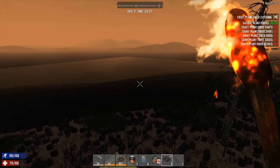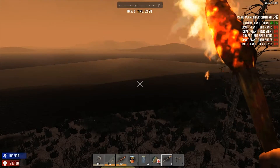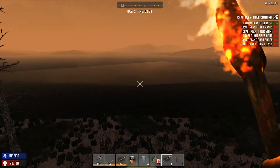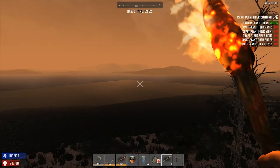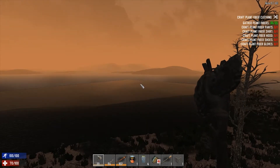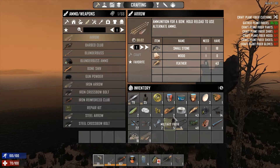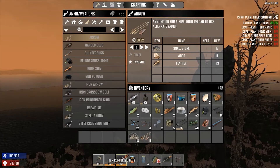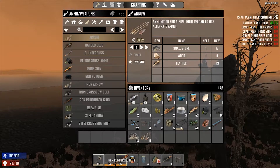Hello everyone and welcome to episode 2 of our 7 Days to Die let's play series. Today we're going to try and cross that ocean — it's going to take the absolute piss to get across, but we're going to do it. First of all I just want to run you through my bag of tricks. I was basically up all night trying to scrap metals to make the Iron Reinforced Club, to have a bit more power on the whack of zombies' brains, and that's upgraded a bit more now.